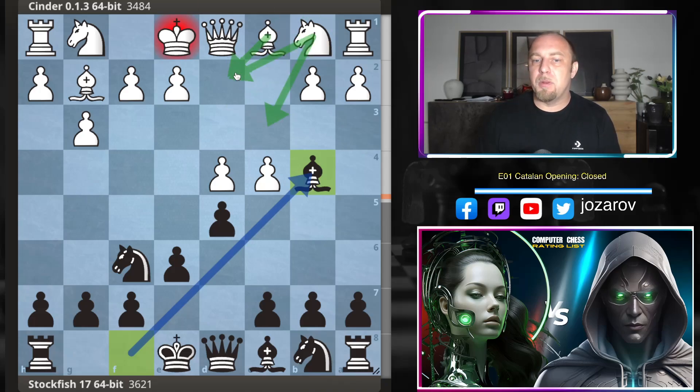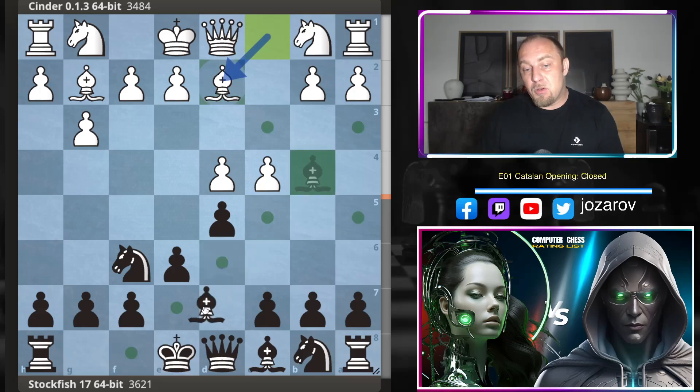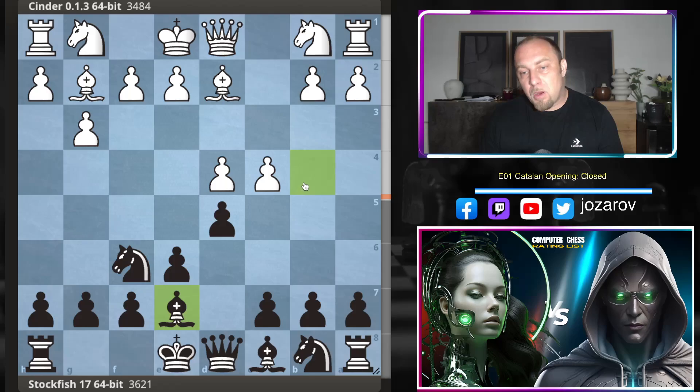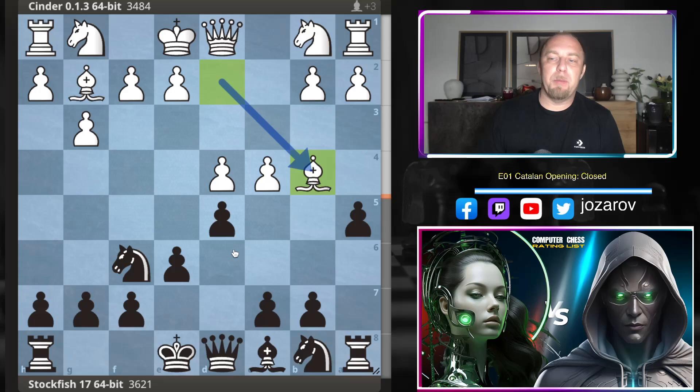Cinder played the common bishop to d2. Now there are opportunities — you can play bishop to e7, which was basically my main move when I played against the Catalan opening. But the method that Stockfish will play here with the move a5 is even more interesting and a simplified way into the game, because White doesn't have so many options in this particular position.